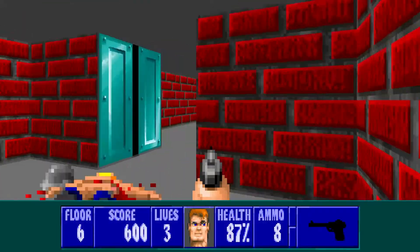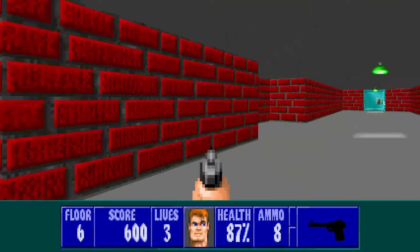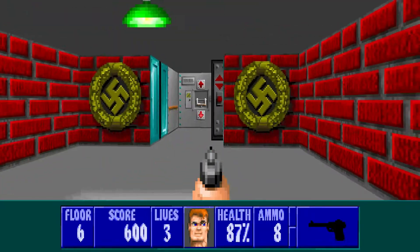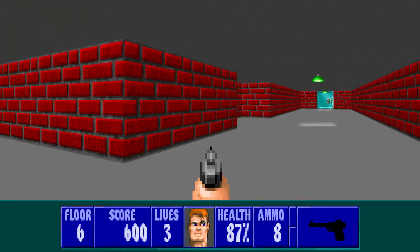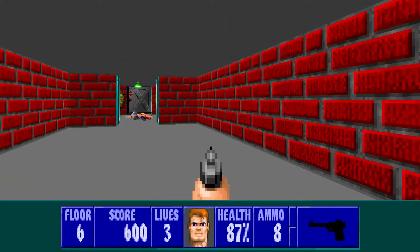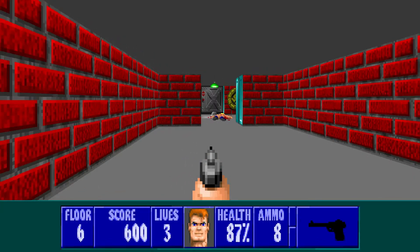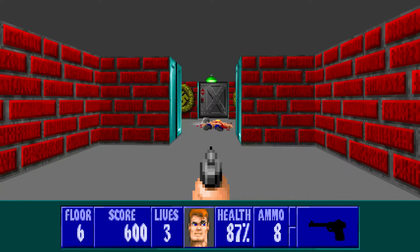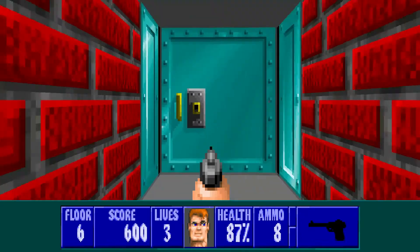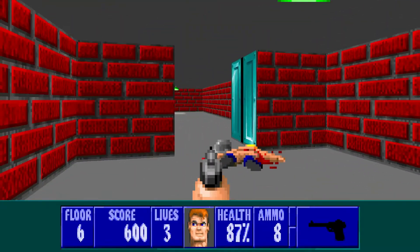He opened this door and then you can leave. How it works is the guard starts about right under this light here, and by running into that room over there with the dog food in it, his pathing is mapped to come down here instead of around and through this door, so he opens this door and then you can just walk right in.